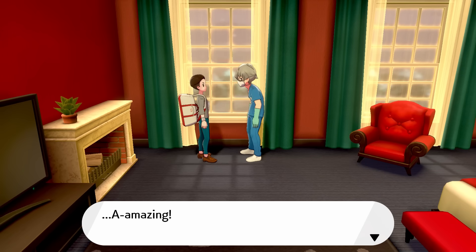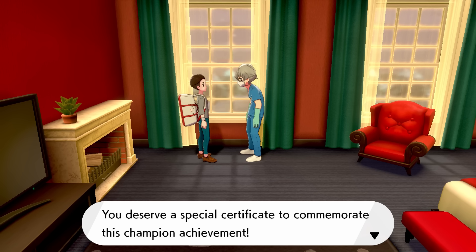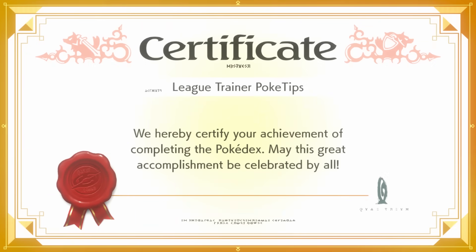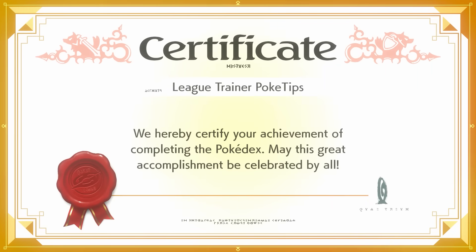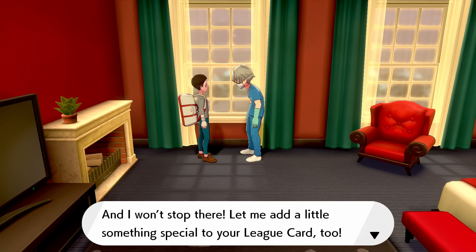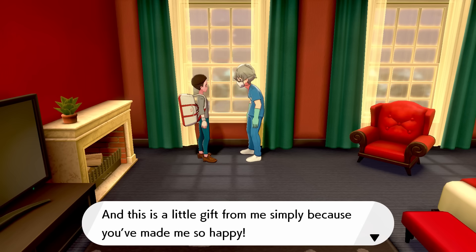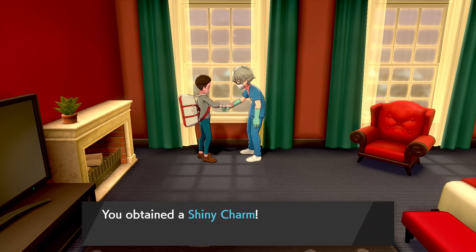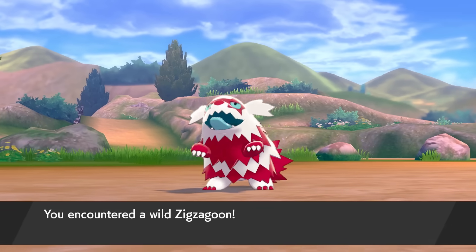This doctor man over here is the Game Director. He says: 'Amazing! You actually completed your Pokédex! Congratulations! This is truly an amazing feat! You deserve a special certificate to commemorate this champion achievement!' And we get a special certificate — 'League Trainer PokéTips, we hereby certify your achievement of completing the Pokédex. May this great accomplishment be celebrated by all.' It has a gym logo stamp, the Game Freak logo, and a sword and shield with Zacian and Zamazenta subtly in the corners. He then adds a Pokédex completion mark to your League card, and gives you the Shiny Charm as a gift — an amazing item that boosts your chances of finding a shiny Pokémon.